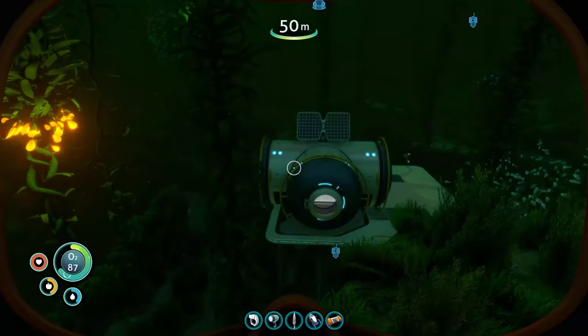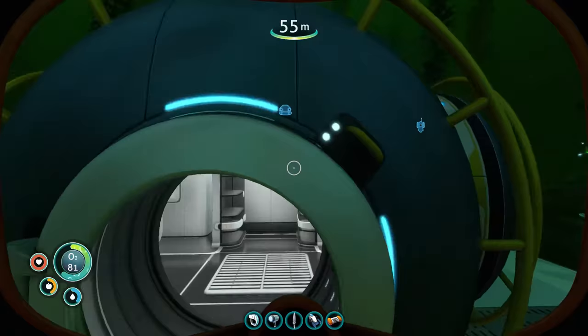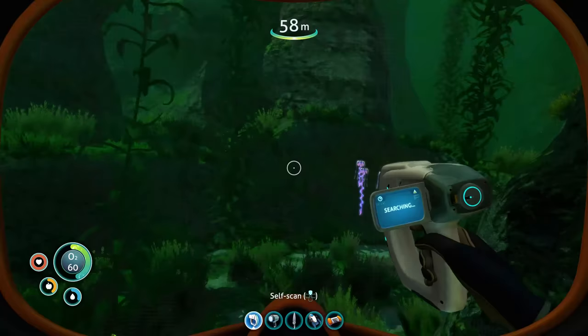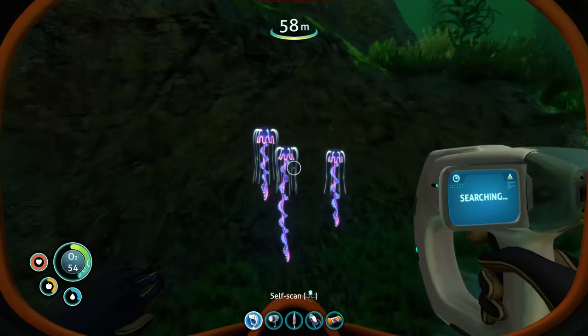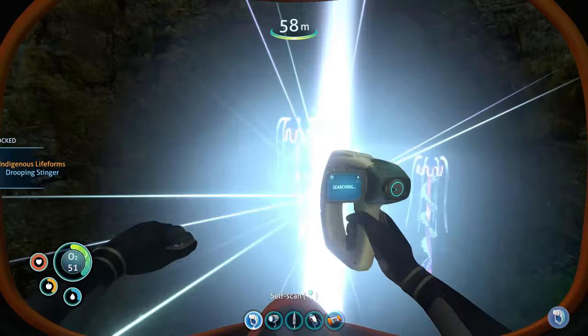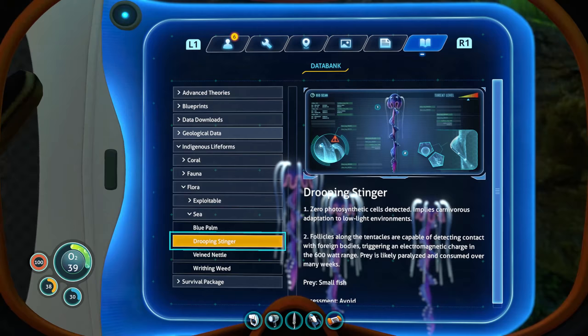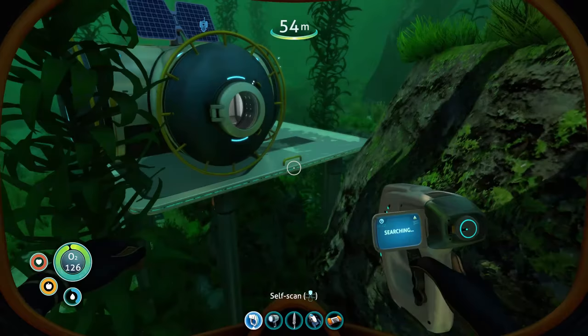Right around here is going to be a good place. And there we go — nothing too fancy. Just basic compartment, solar panel, foundation. We've got the beacon there to let us know where it is. Inside we've just got some lockers, medical fabricator, radio, and fabricator. So now we have a small base of operations for exploring the kelp forest. Something I noticed right next to my new kelp base is these stinger things — drooping stinger. Zero photosynthetic cells detected, implies carnivorous adaptation to low-light environments. Assessment: avoid. So it's a hazard, but they look pretty cool.